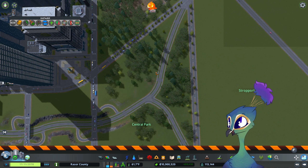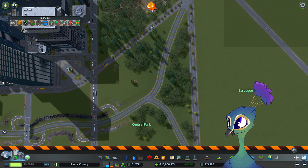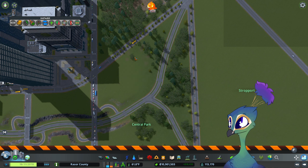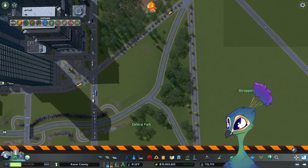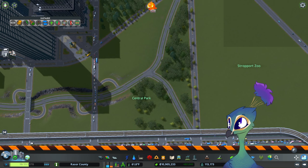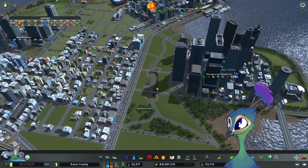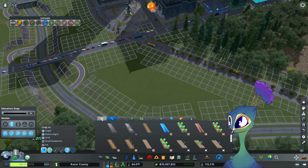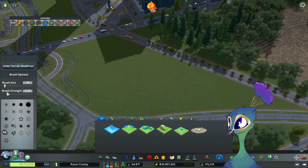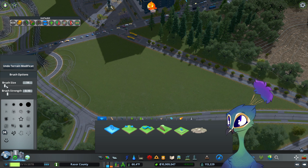And then I would like to get rid of these trees, if they would like to go away for me. And I think I want to put a lake here — just a little lake, a reservoir. All the way down, even smaller brush.